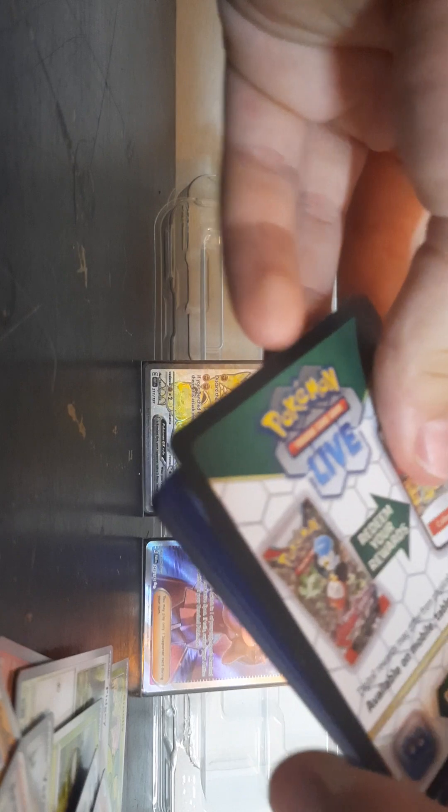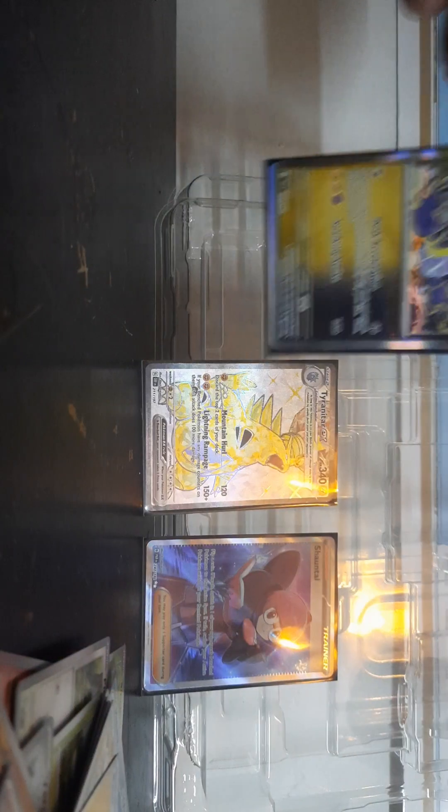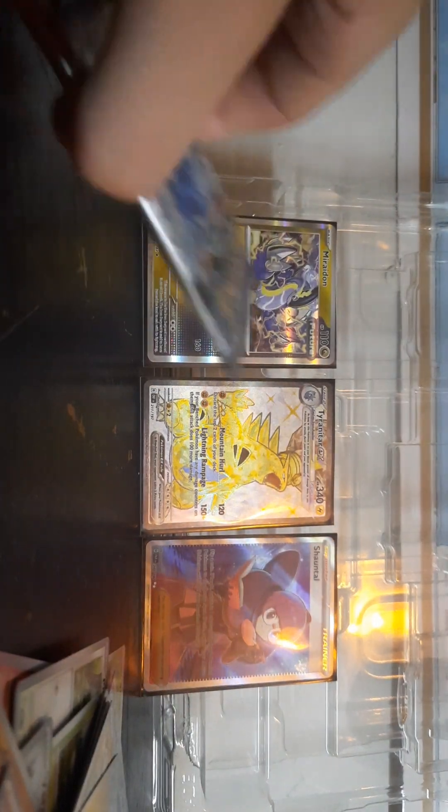Temporal Forces — we're gonna open this one. Actually, Suicune's one of my favorite Pokémon. We're opening Temporal Forces now. Shiny Mirrodon — the future version of Mirrodon. That's gonna go in a sleeve. I don't know if that's considered a hit; I think it's just a better-than-average foil, but I like it. We've gotten a pull from each set, if you consider this a pull, but I want a better pull from Temporal Forces.